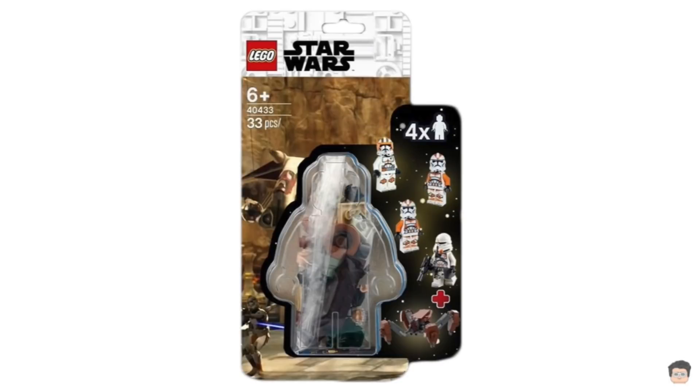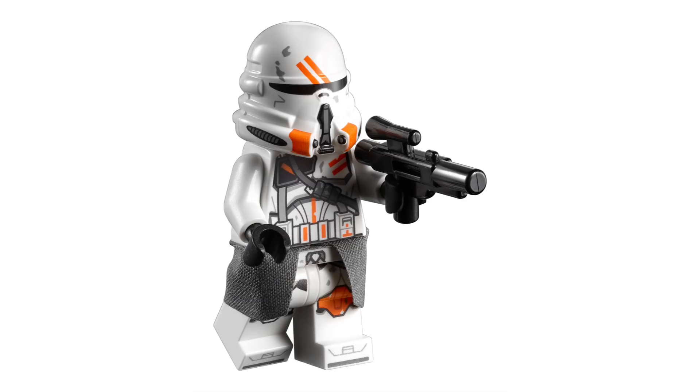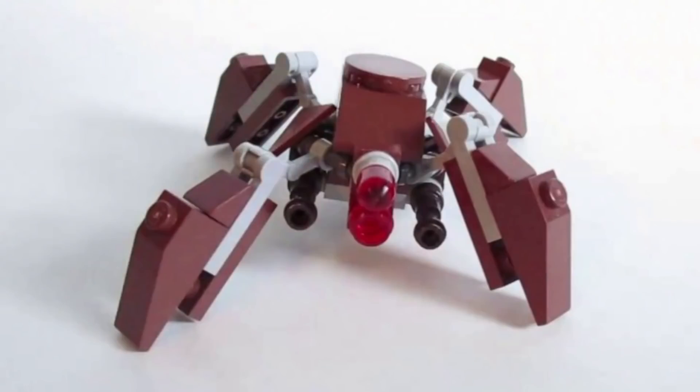Number two is MNR Productions' predicted pack: the 212th pack, put together with his friend Exotic Productions. This has two 212th trooper minifigures — one with a long blaster, one with a short blaster — a 212th airborne trooper like the one from the General Grievous Starfighter in 2020, and Phase 2 Commander Cody, which would probably require a new head and helmet mold. The build would be some sort of crab droid. Full credit to him.